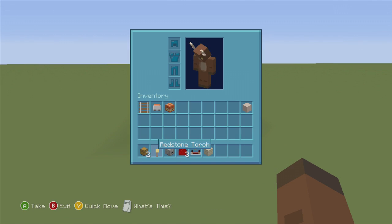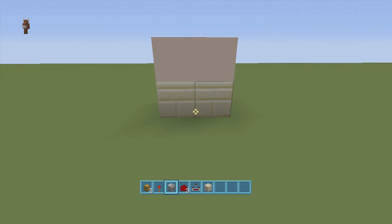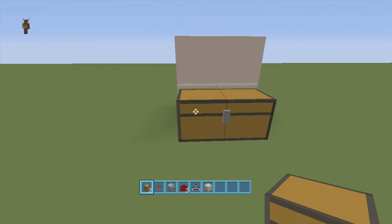For this build you're going to need at least two chests, one redstone torch, one dispenser, three redstone dust, one redstone comparator, and some blocks to place your redstone on. For the explosion part you'll need a rail, a minecart with TNT, and as much TNT as you want, plus some blocks of choice. Start by putting down two normal chests — we'll add items later.